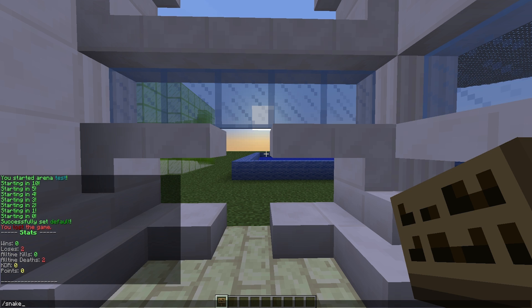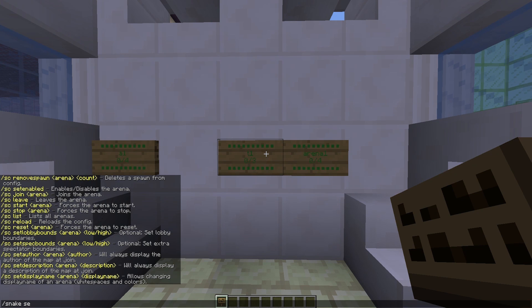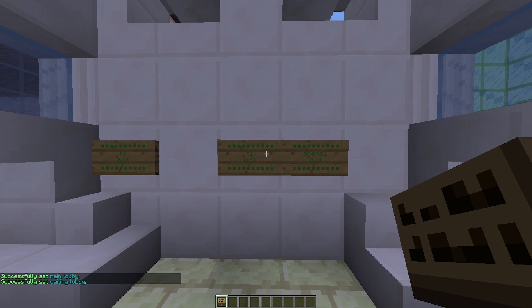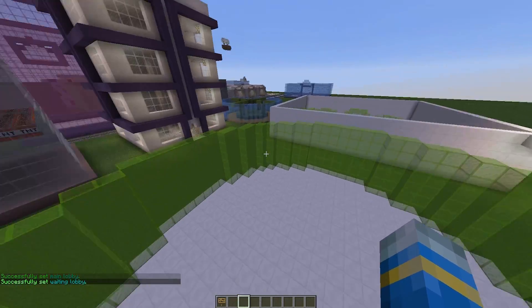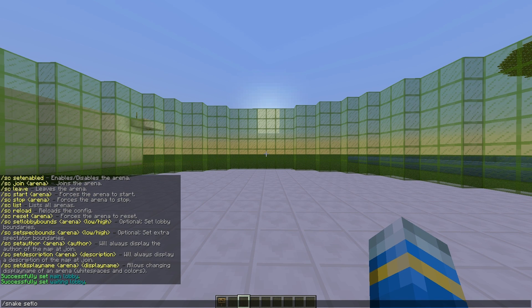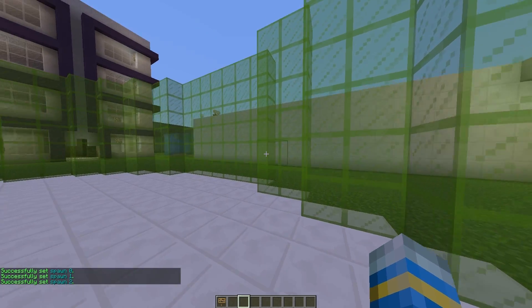First, do /snake and we need to set the main lobby by doing 'snake set main lobby'. Once we've done this we can set the lobby for the specific arena, which is going to be A1. Then you can fly into your arena — just a cylinder here — and we'll set a couple of spawn points by doing 'snake set spawn A1'. You can repeat this command as many times as you want depending on how many spawn points you need.